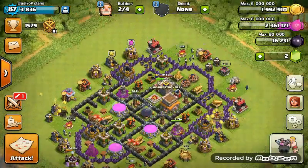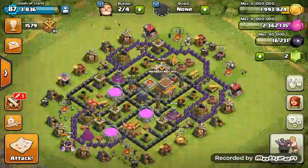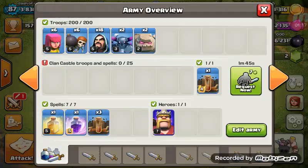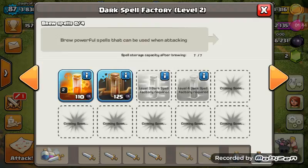So here's how you train this attack strategy. If you're in a good donating clan — which I am because I've got awesome clan mates — the minimum you need is one earthquake spell. It doesn't have to be max level. Then one earthquake in your clan castle, and then one, two, three spells.